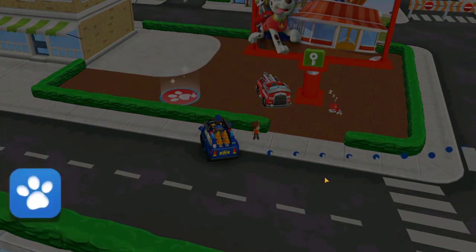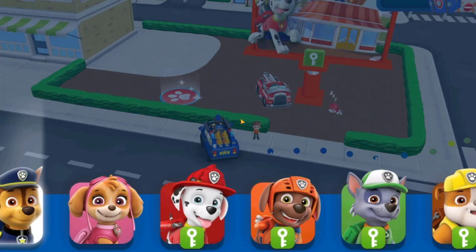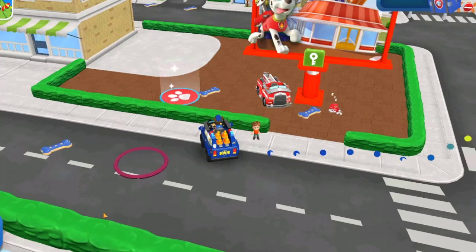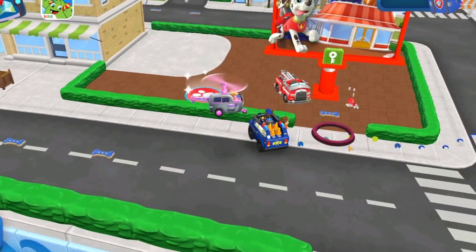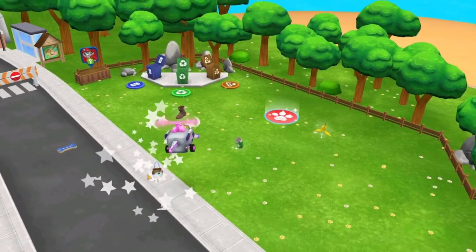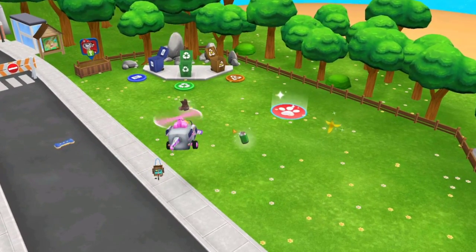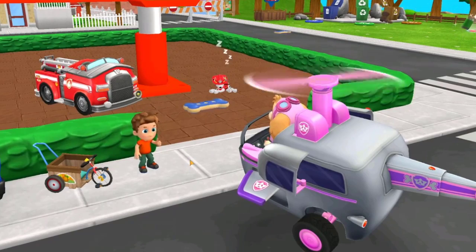Other pups can help on this mission! Tap on the paw button to pick a pup! All right, pup! Time to find Alex's super trike! That's it! It's the super trike! You found it! Let's bring it back to Alex! Thank you, pup! Alex will be able to zoom around town again!